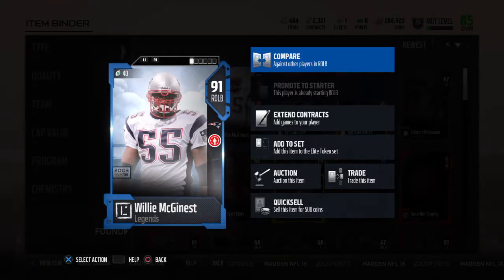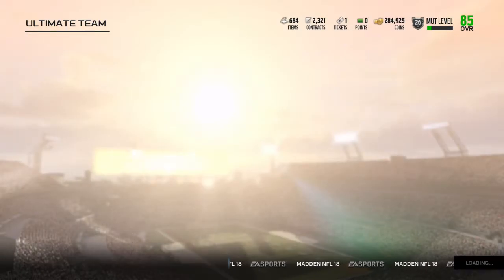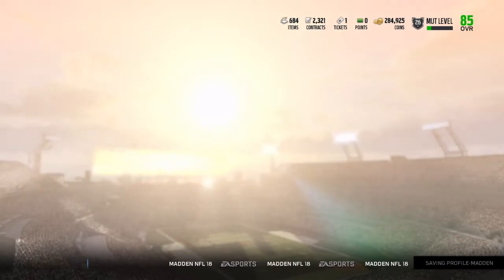What's up you guys, I'm back with another video. This video is showing you what a sick look I had on the auction block. I sniped a card for 134,000 coins that usually goes for around 230,000. One of the key cards to complete this Willy McGannis card — this card right here goes for about 300,000 coins. Let me show you what card I sniped off the auction block.